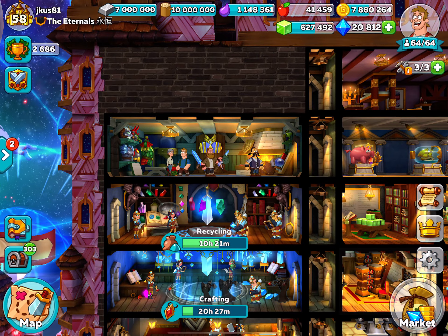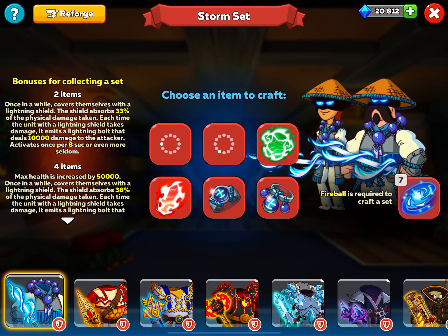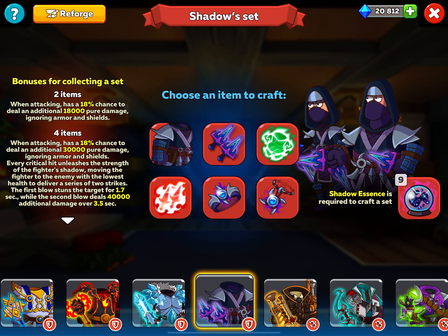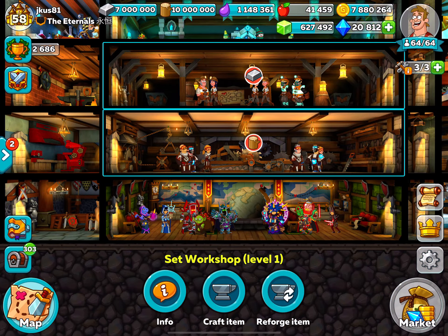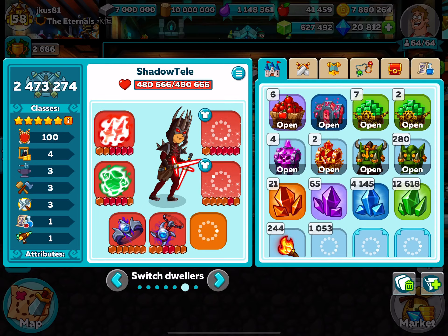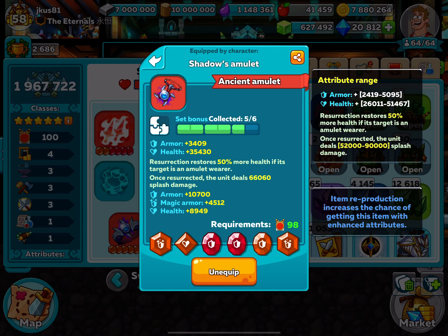So let's go back here — craft item. Now I'm just taking a look at my essences. I think that's the right amount. When I break the armor down here, I have to unequip them first.